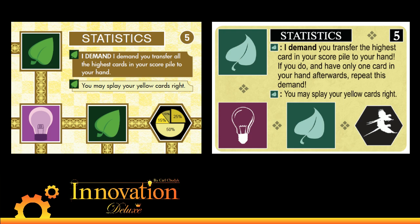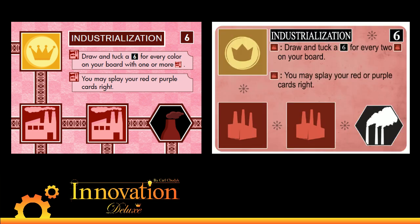Next up on the nerf wagon is Industrialization, which has received exactly the same change as Fermenting did. Industrialization used to grab and tuck a six for every two factories; now it does it for each color that you have factories in — mostly for the same reasons as Fermenting. Industrialization was one of those cards where if you got it and had eight or ten factories, you could just end the game by spamming it over and over. Now you have to have done a lot more planning. Also, both of those cards now have the case where you could share with somebody who has more leaves or factories than you and actually get more draws if you've put yours out in more colors, which is neat. That falls into the doctrine of wanting cards that are better or worse but can be used cleverly, because using cards in a clever fashion is the core idea of Innovation.